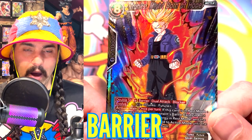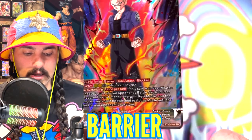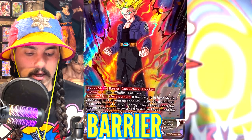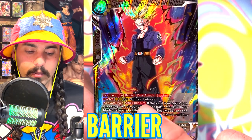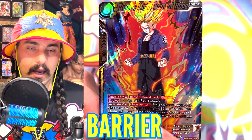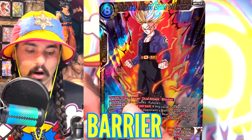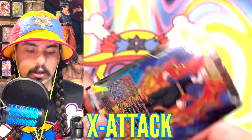Barrier is a skill that makes it so that cards cannot be chosen. In this example, this card says if this card is in rest mode, choose up to one of your opponent's battle cards in rest mode and up to one of their energy in rest mode — and the chosen cards cannot be switched to active mode until the end of your opponent's next turn. If a card had barrier, it could not be chosen by that skill. The words barrier and choose go together — anytime you see barrier, it cannot be chosen by a skill. However, when a card is in your energy area, the barrier does not take effect. It only applies to cards in your battle area.